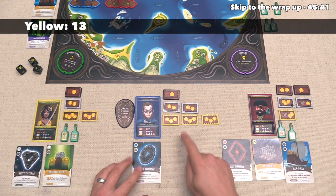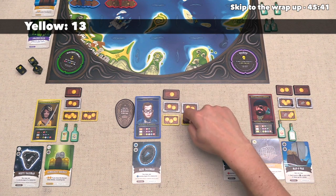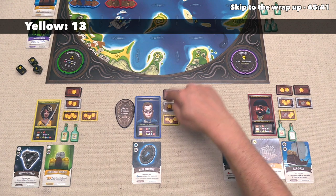Next up, the blue player does not have anything special going on. They just have the coins from their chests, and they get 14. So they have one more coin than us.